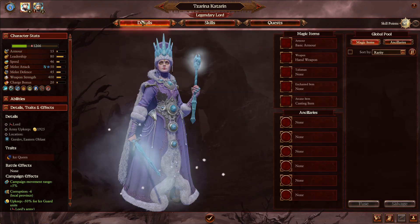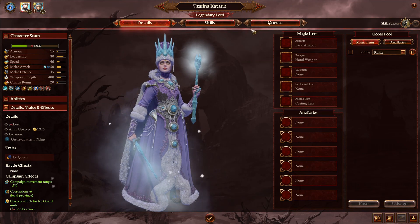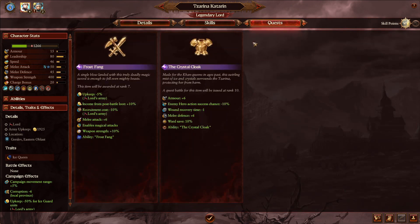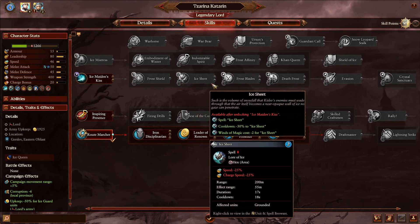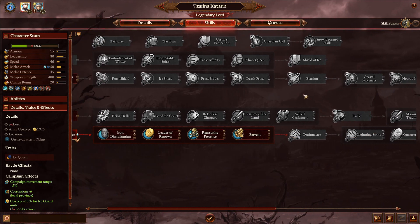This is Catherine's focus train. We've got no weapons still - that's annoying. So have a quick look at her quest. We've got the Frost Fang and the Crystal Cloak - that seems quite cool, pretty good actually. But her skills - so it's the generic of the map, in battle, her magical abilities, which I probably want to go down.